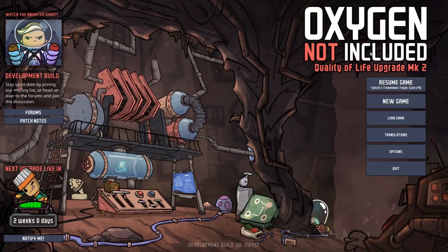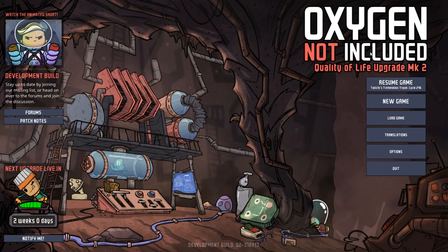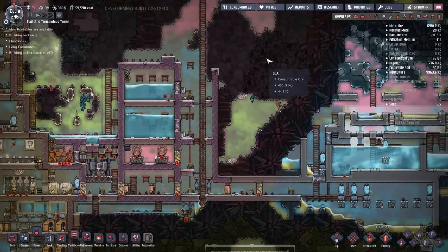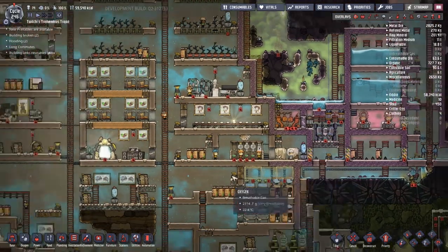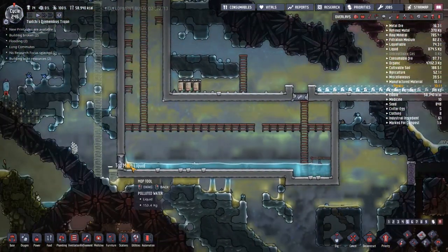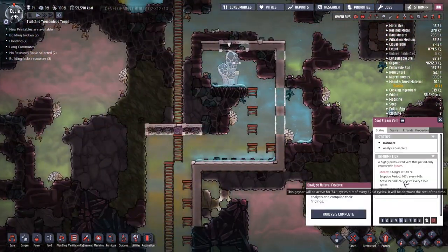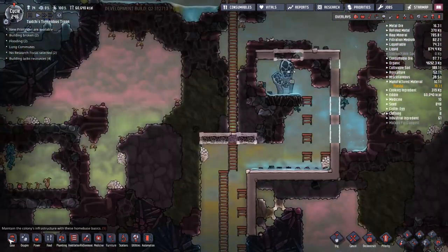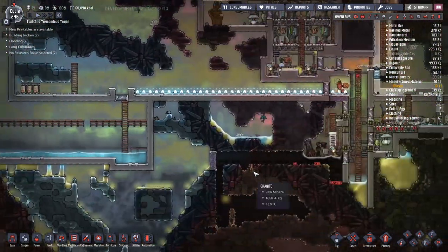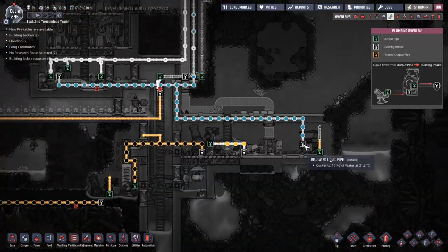Hey guys and welcome back to Oxygen Not Included, Clay's amazing Space Colony Adventure Simulator Extraordinaire. My name is Twitchy and this is my tremendous trojanus hunk of space rock adrift out there in the void of nothing, packed full of little humunculi that we just printed forth from some sort of genetic code to go forth, populate and do my biddings. We don't want unwanted moistenings going around.